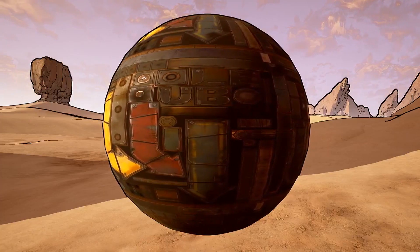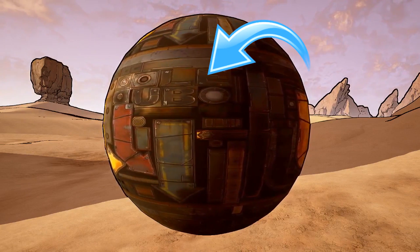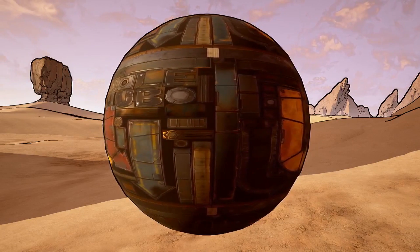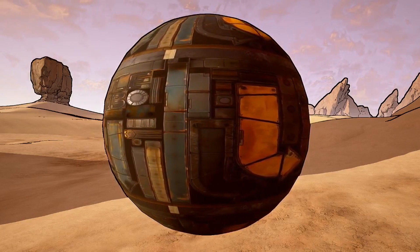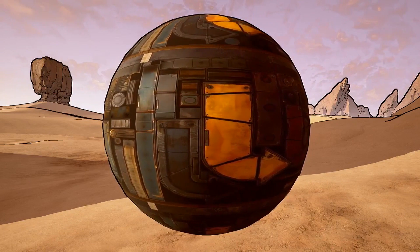Number 10: the demo starts with a floating sphere, and on the sphere are the letters UBO. The sphere also has the same arrow style that you'll see later on in the garage, but more on that in a bit. I think this sphere will be a droid along the lines of BB-8 from Star Wars — a rolling companion or an NPC.